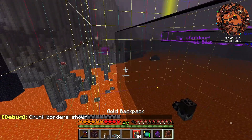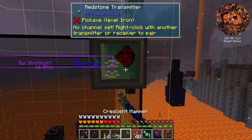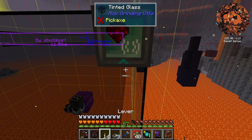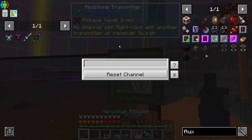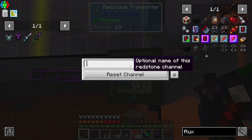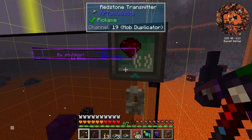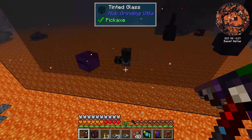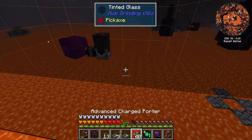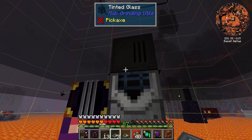Let's grab a crescent hammer. This may not be the permanent place of it but for now we'll put a lever at the bottom and then a redstone receiver. Let's divide those up. The mob duplicator will probably be removed or just completely turned off for quite a while because it's not going to be permanent - we will be changing this up at the end of the day anyway, so keep that in mind.